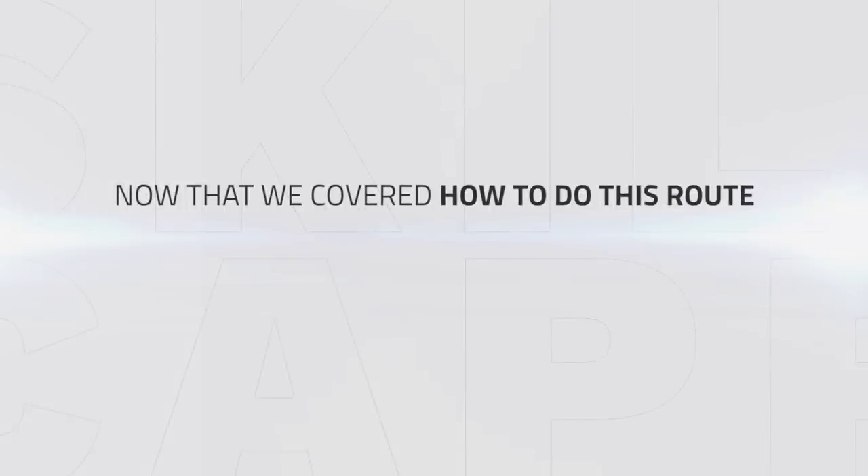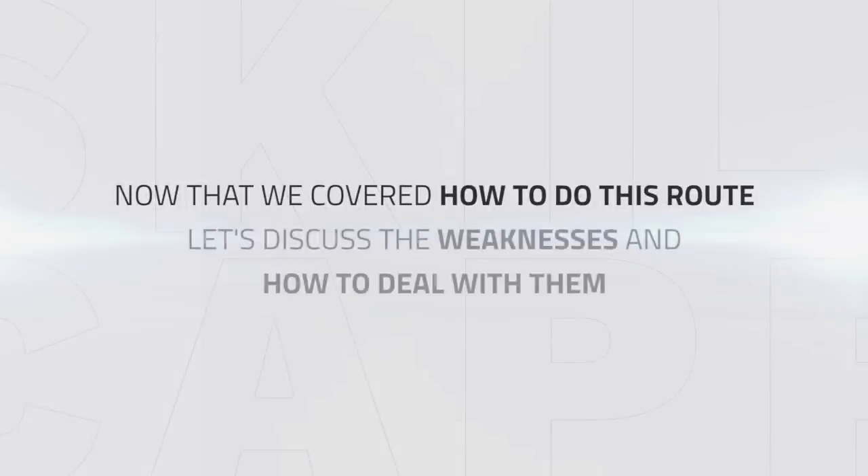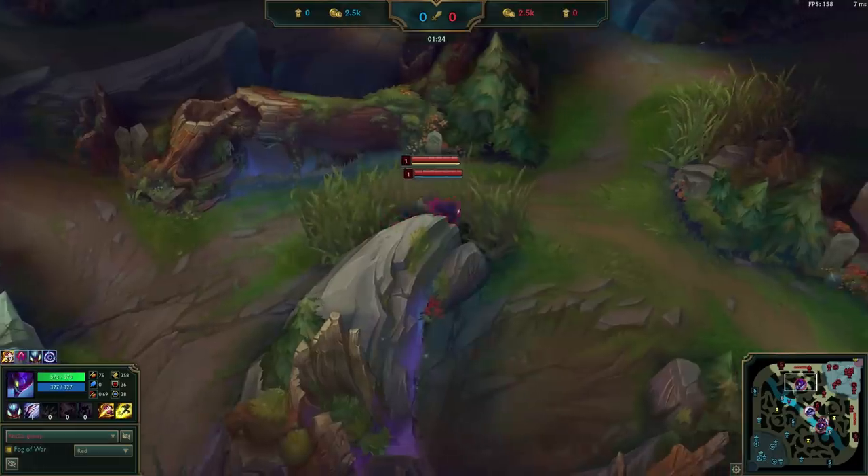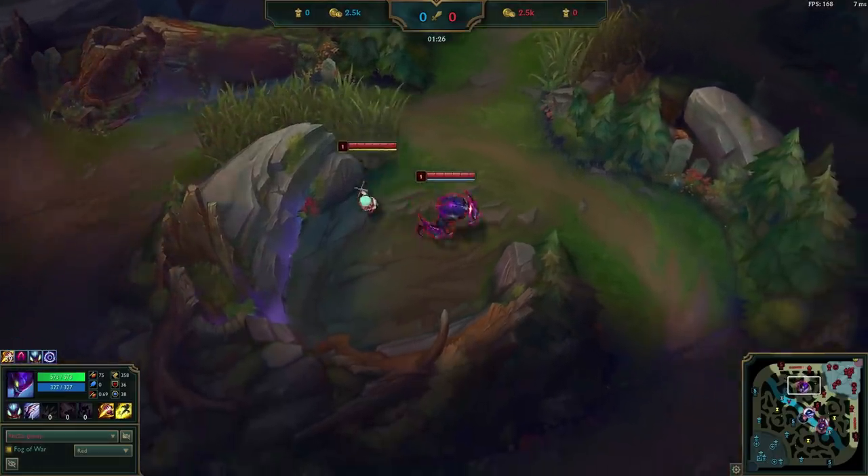So now that we've covered how to execute this route, let's discuss the weaknesses and how to deal with them. Since we're going to be farming the red side of our jungle, we leave our blue side exposed to being invaded and counter-jungled. So let's jump into a Challenger replay and break down exactly what to do when you're being invaded.